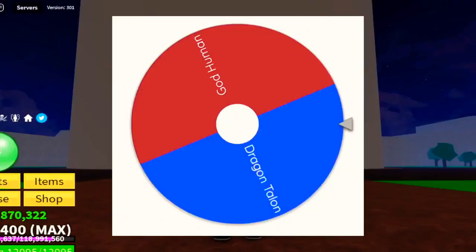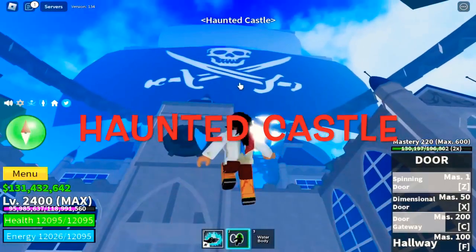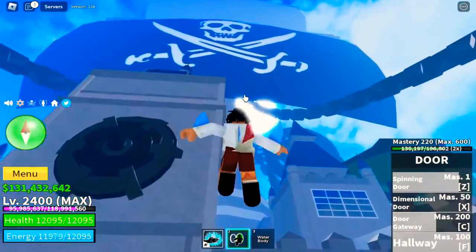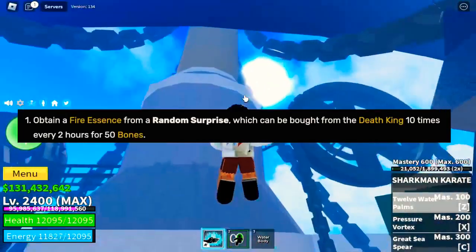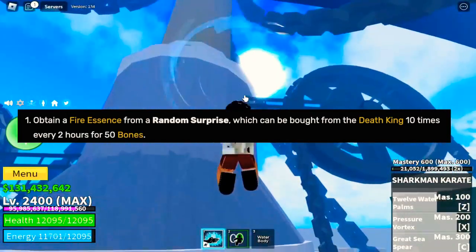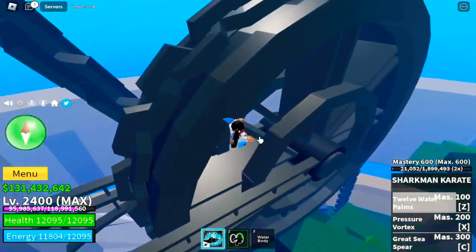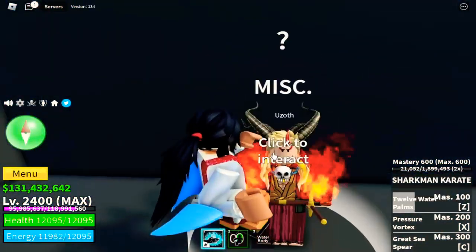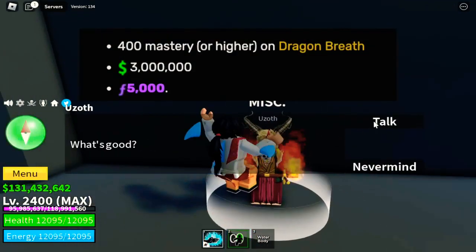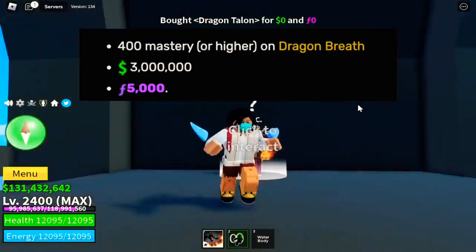I won't let the Wheel of Fortune decide — I'll save the best for last. So now let's try Dragon Talon, located in the Haunted Castle. To get it, you need to obtain the Fire Essence, which is really hard to get. You get it from the Death King using Bones. After getting the Fire Essence, head to Yuloth. Other requirements: Mastery on Dragon Breath, 3,000,000 Bellies, and 5,000 Fragments.